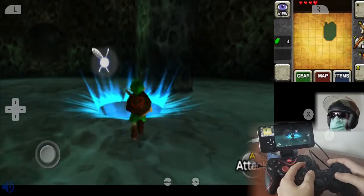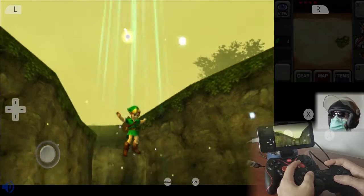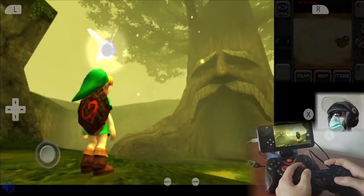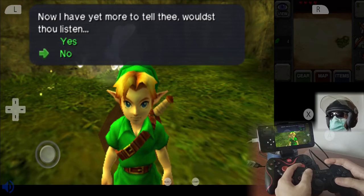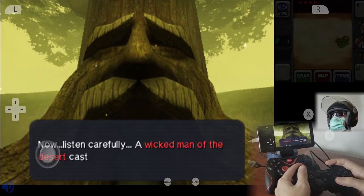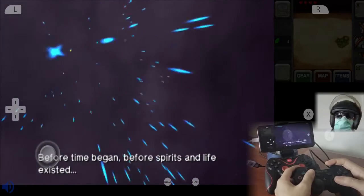We got our first heart container. In this walkthrough gameplay we're going to try to find at least 14 or 15 hearts for Link. The great Deku Tree in this last part is going to tell you the story. You need to listen to the story — we'll skip forward through this part.